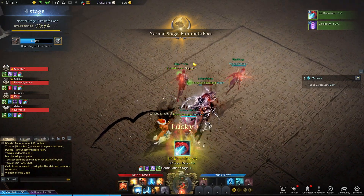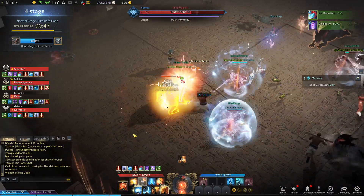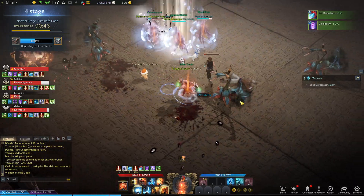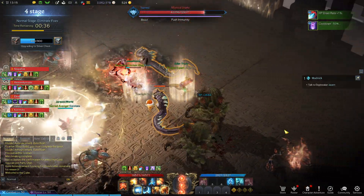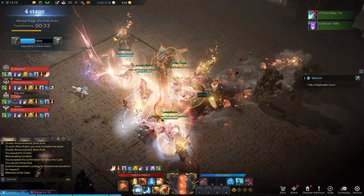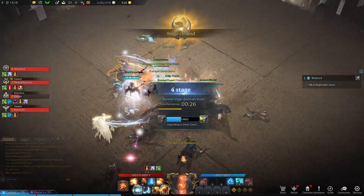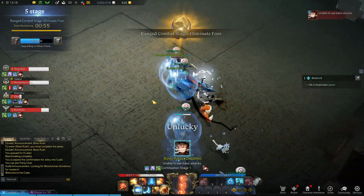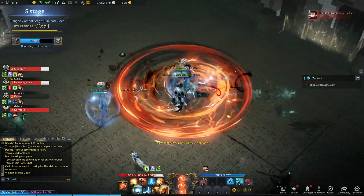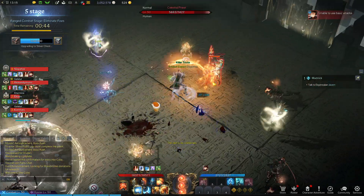Start — we got one minute to eliminate foes. I need to stop spawning after we take them out. Success. So we just go from cube to cube to cube, start stage, eliminate foes. Unable to use basic attacks — alright, so there's like little mini challenges.